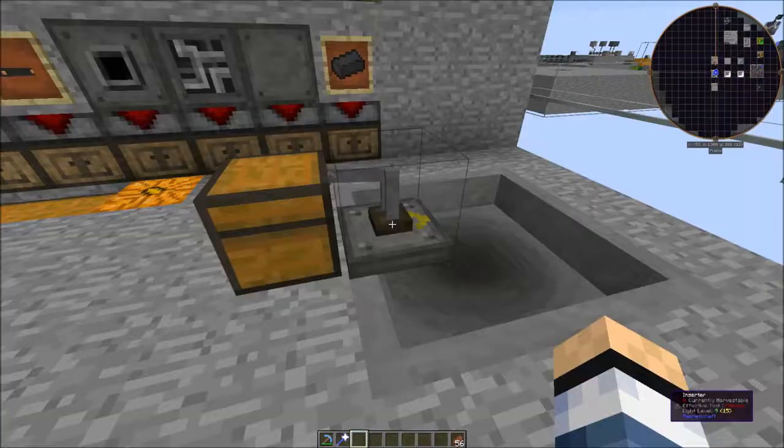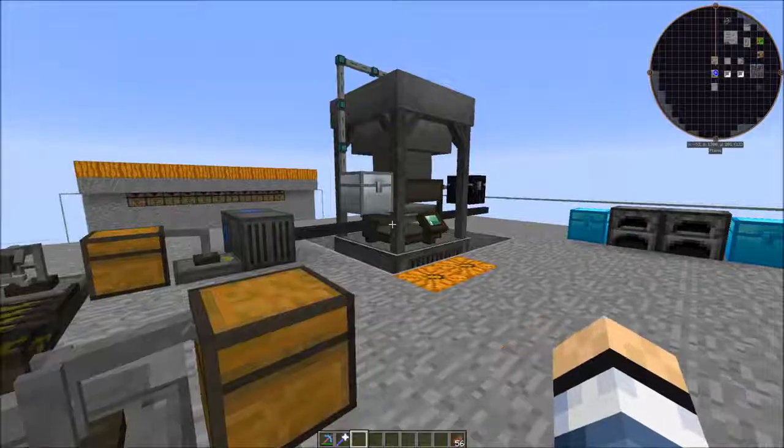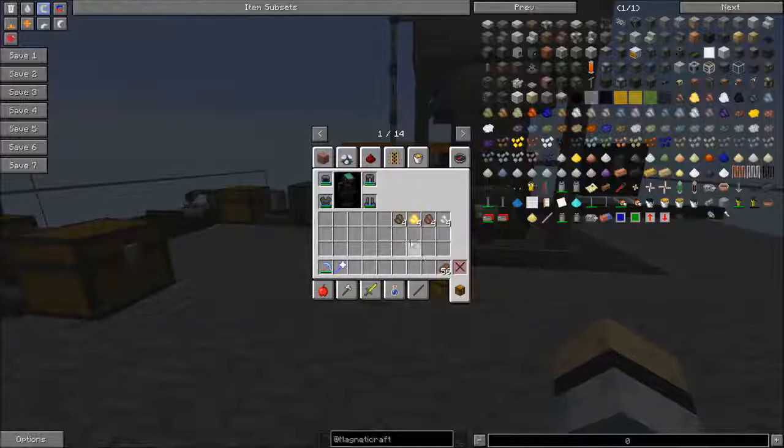One more thing with these inserters — you can actually configure them to process both chunks and rubble. Just stick one chunk and one rubble into the sorting part of an inserter and set it to whitelist, ignore metadata, ignore NBT, and check the ore dictionary. With those two items configured, it will use any of the chunks and any of the rubble and input them into the machine.